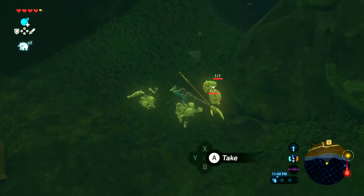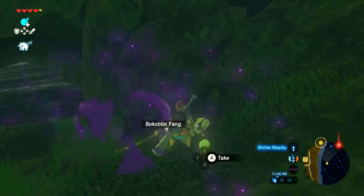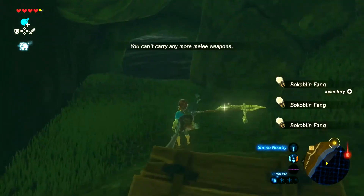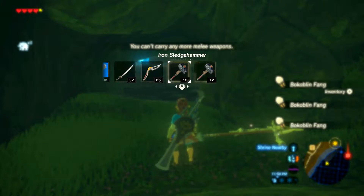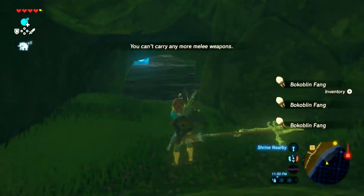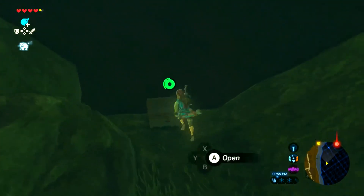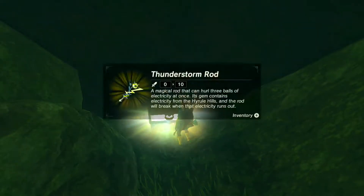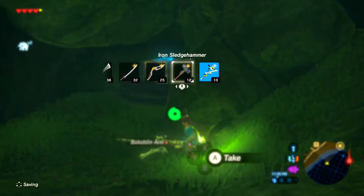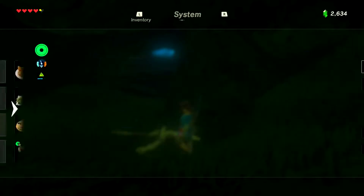I gotta drop something for that — I just don't know what. We can't just leave it. Confident that I dropped the sledgehammer, not gonna lie. Sorry, sledgehammer — you will always be at our house, at least. But it's a thunderstorm rod! We're not gonna throw away our knight's claymore, that thing's amazing.